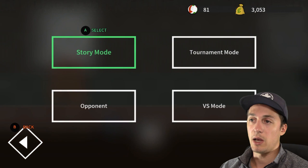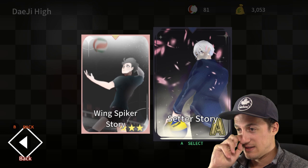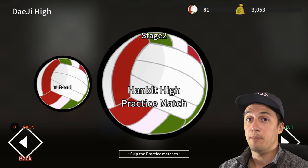Okay, so there's the menu — story mode and tournament mode. Let's do story mode. Wing Spiker story or Setter story — well I'm not a setter, I am a wing spiker so let's do that. Stage one was the tutorial, let's go on to stage two — Hand Bit High practice match.